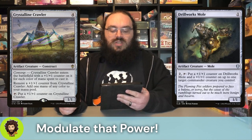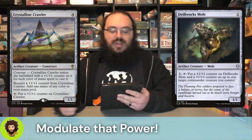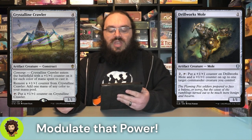Drillworks Mole - a one-one for one. Two mana, tap them down. Drillworks Mole gets a little bigger, and target Commander gets a little bigger. So if we're doing it with Marvin, pay two, tap down, two plus one, plus one counters for Marvin.